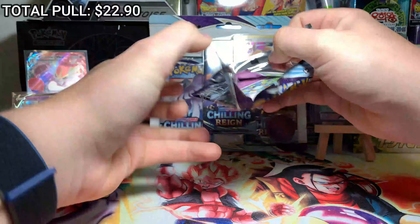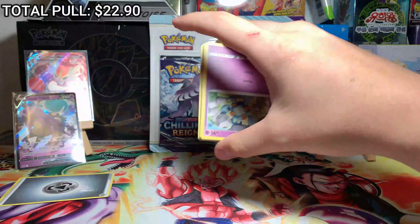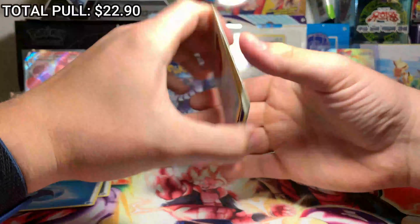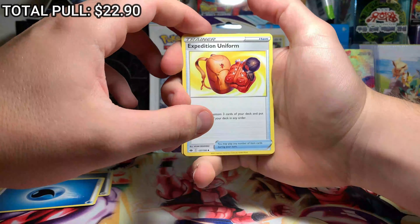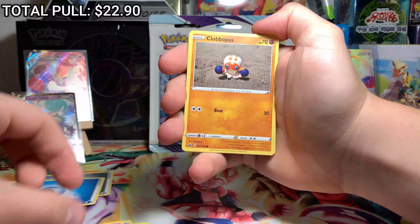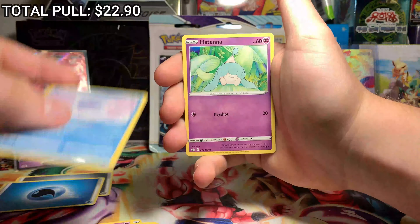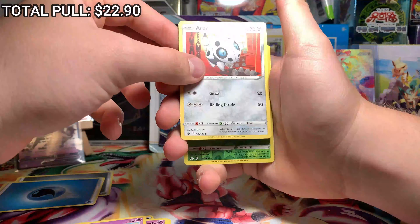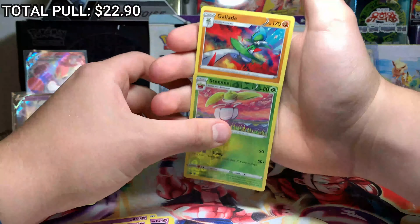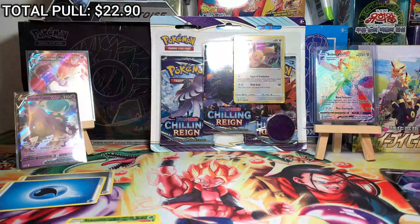Last Chilling Reign pack of the box. If you made it through the whole box then you get rewarded with the code card. Sorry, I'm trying a new light position so I don't quite know where it's lining up. This one's psychic. Expedition Uniform... Hattrem... Flaffy... Golett... Clobbopus — I love these clay models — Castform Snowy Form... Hattena... Arcanine... Gallade on the end. Nothing too special.